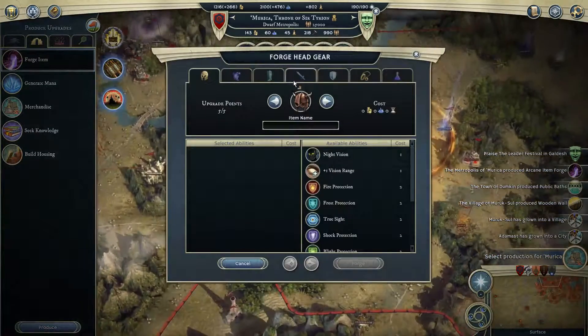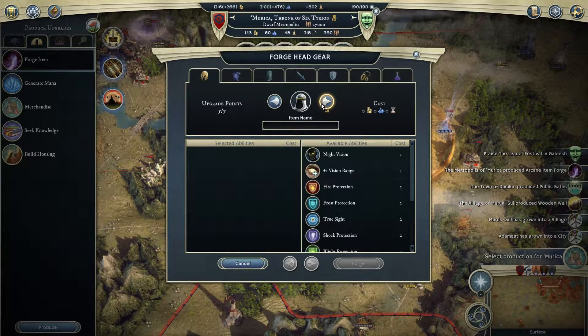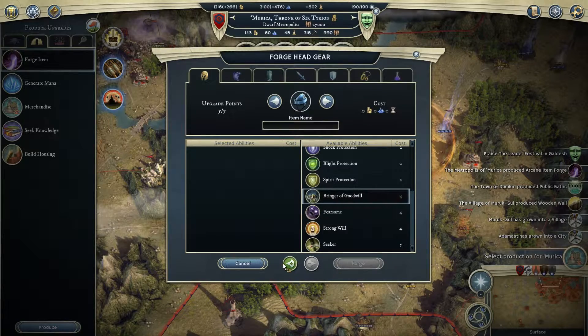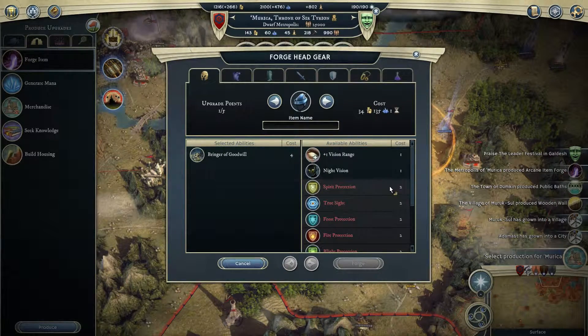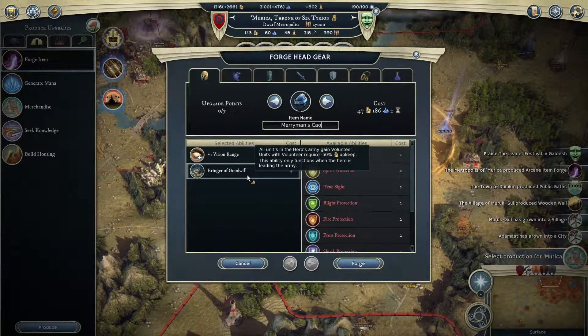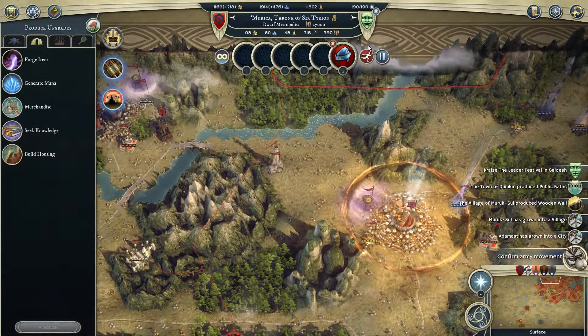Forge item! Here's what we're going to start making — a specific type of headgear. I'm going to give it Bringer of Goodwill and plus one vision range, and I will call this the Merry Man's Cap, because it's sort of like a Robin Hood cap. And it gives Bringer of Goodwill, so it will cut the upkeep in half. So you see what I'm doing? I'm wondering how many I'm going to need. Let's rush it.